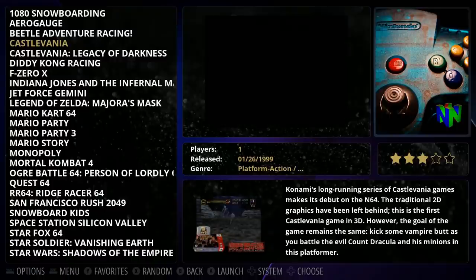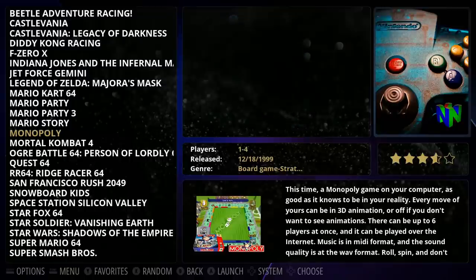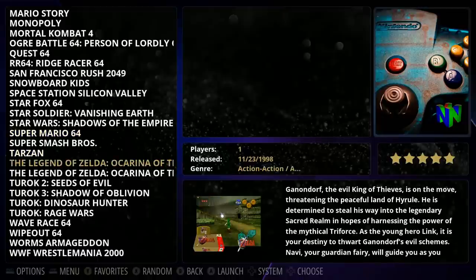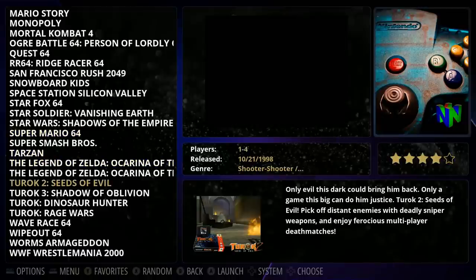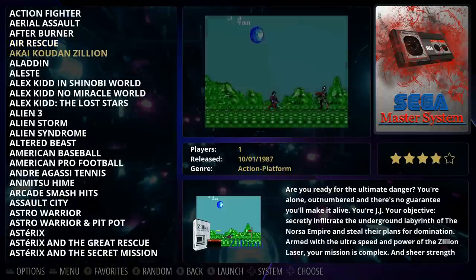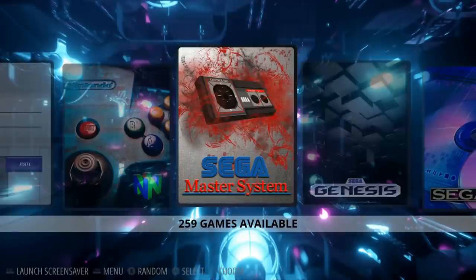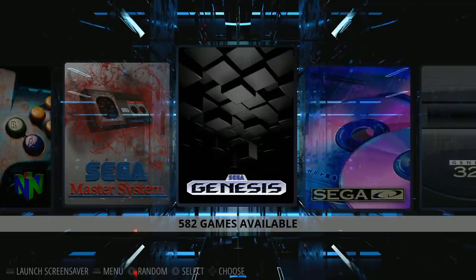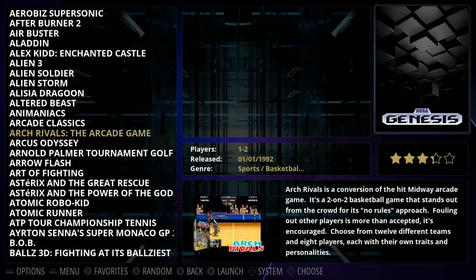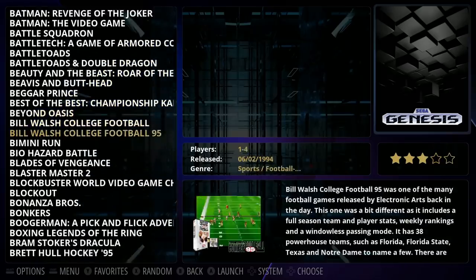Diddy Kong Racing has Japanese artwork on the bottom. These games all run really well, especially on an overclocked Raspberry Pi 4. A lot of people ask about which RAM to get — 2 GB, 4 GB, or 8 GB. 2 GB is plenty for emulation, 4 GB is good, and 8 GB is if you're going to be using the desktop or doing more with your Pi.